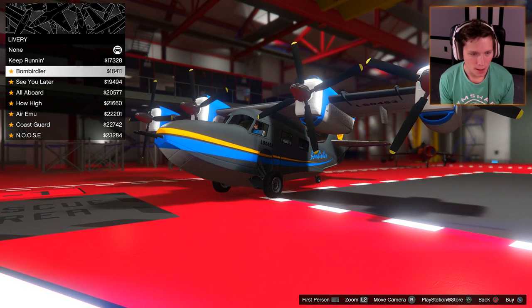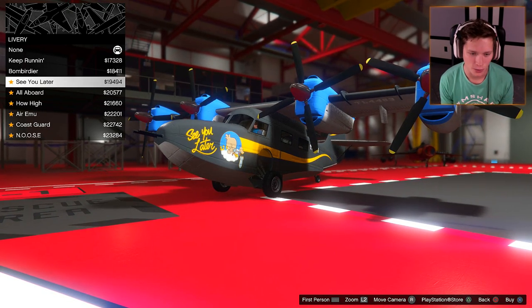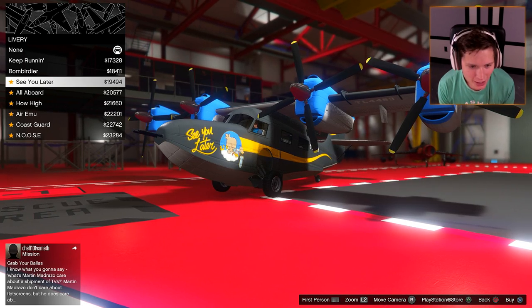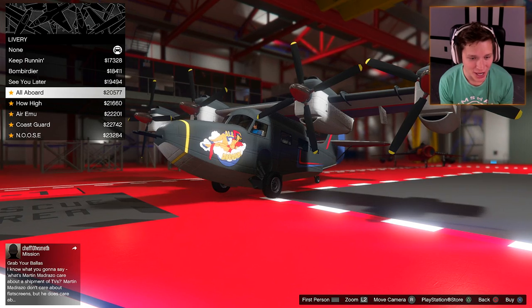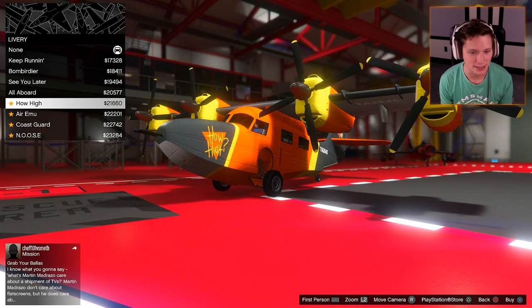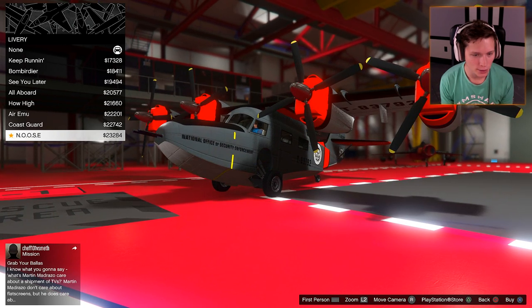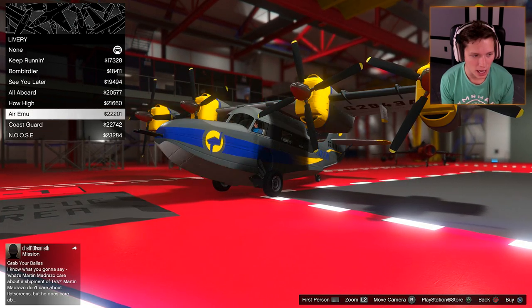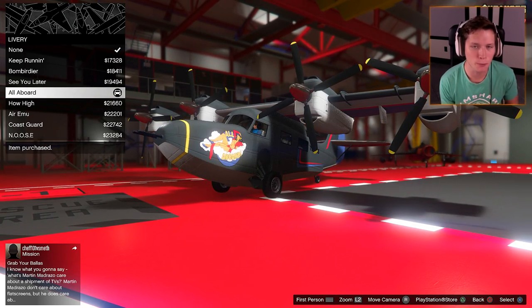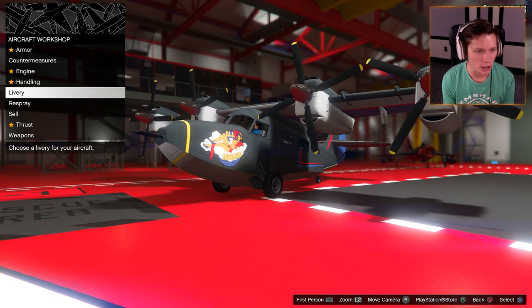For the livery — keep running, bombardier... it's got a bird dropping a bomb, that's actually pretty sick. All Aboard with a naked chick — yes, that's got to be it. Hal High, Air Emu, Coast Guard, and NOOSE — National Office of Security Enforcement. We're putting the naked lady on the front of Big Bertha, of course. All aboard — looks good to me.